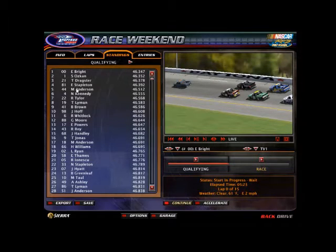Then we've got the 44, that is Max Anderson. The number 4 is Nick Kennedy. Next it is the 22, which is Rebecca Tyler. And then 19, which is Tyler Lyman. Rounding out the Top 10 is the 41 of Brent Brown and Jonathan Hoff in the 98. And on down from there, just look for your name and scroll through the rest of the order for the remaining 38 trucks in this race.